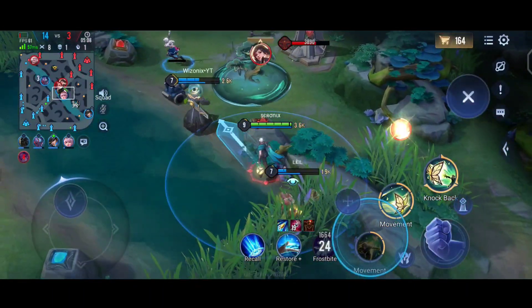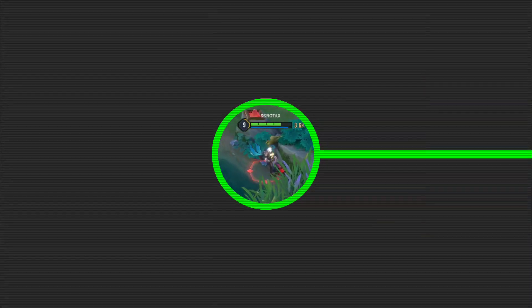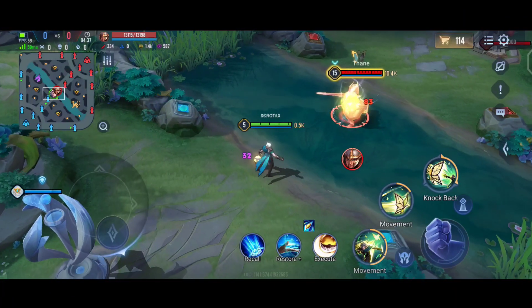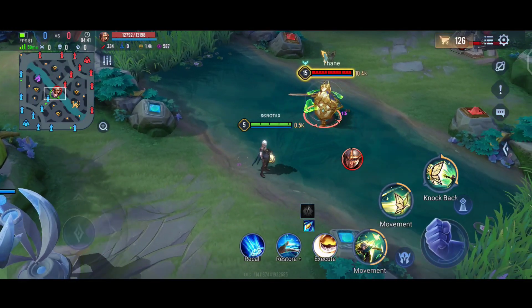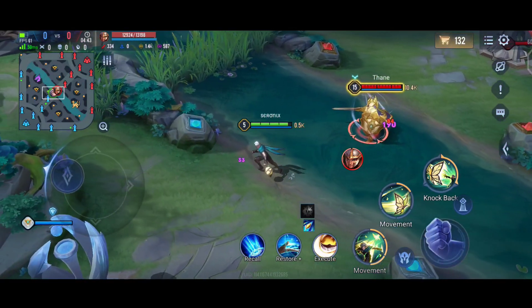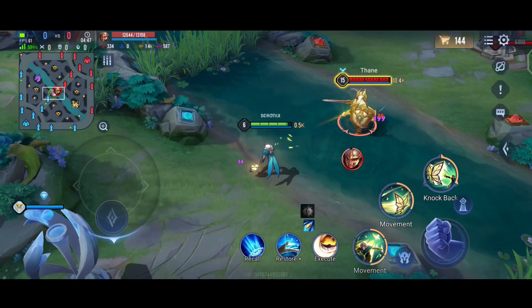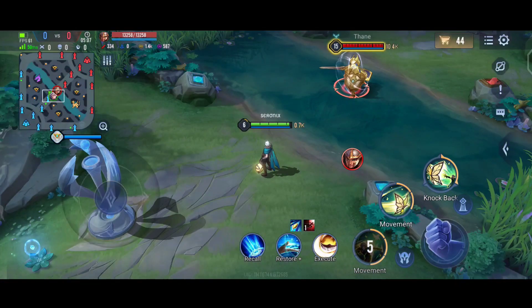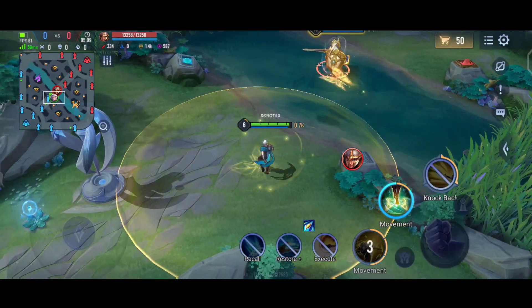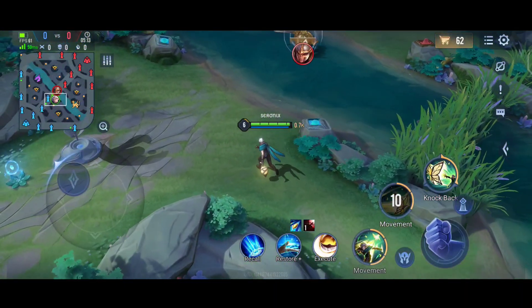Let's get right into the video. Each time Elendor hits a target he places a mark on them, which can be seen on the top of the target's head shaped like a butterfly. At three stacks it will explode and deal additional magic damage to the target. Whenever Elendor uses his abilities he will unleash a projectile — simply put, it's a butterfly.